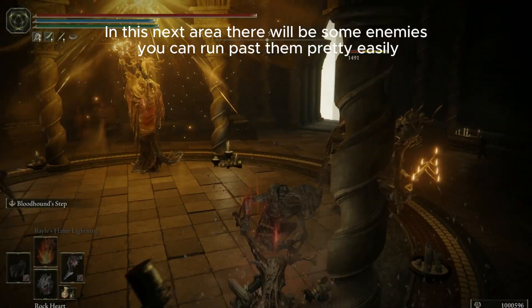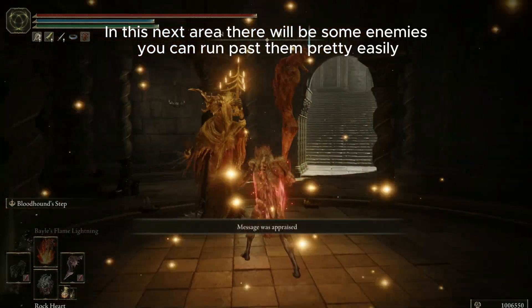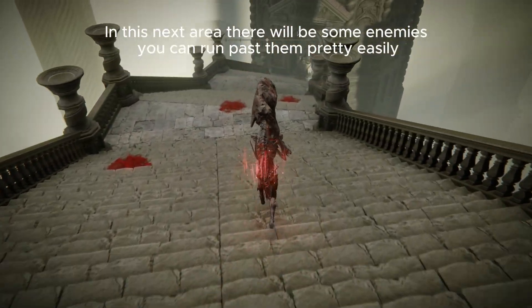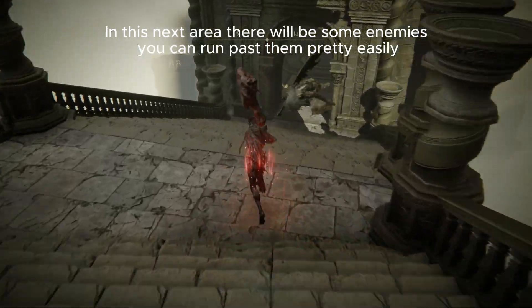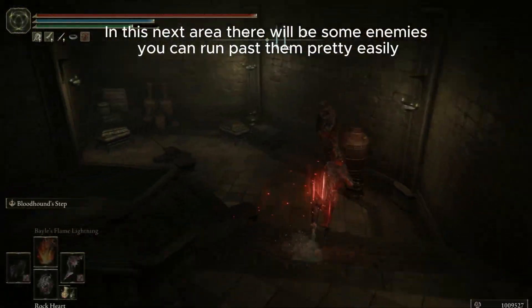In the next room, you're going to encounter three enemies. They're pretty easy, but you don't have to fight them. After that, on the staircase, you're going to find a Divine Beast enemy. You can just run past him — he's fairly slow as far as chasing you down.